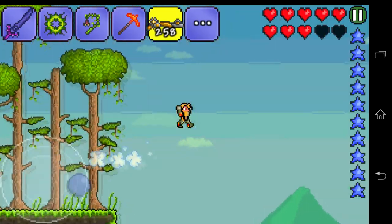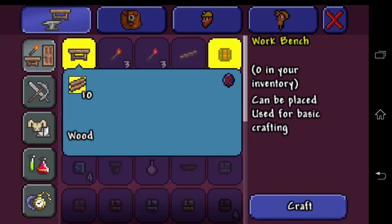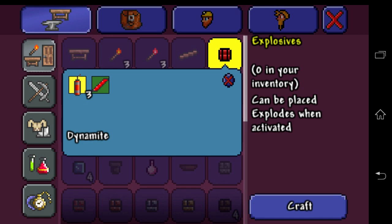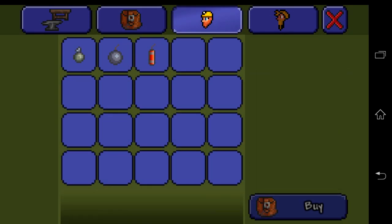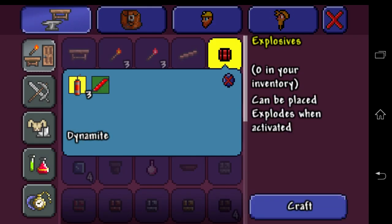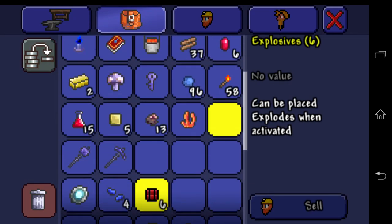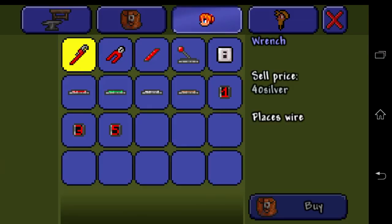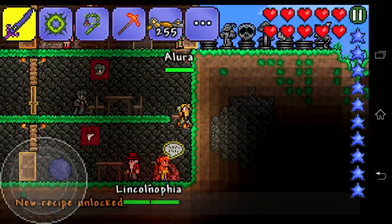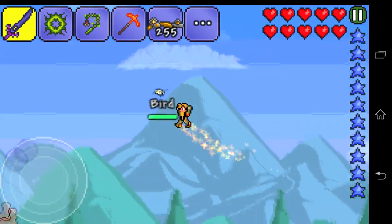We're back at home and let's buy some dynamite from the Demolitionist. I think we need 16 of it. We need three for the explosives so let's buy 18. We have some wires so we can craft the explosives — we got six of them. We also need the wrench and let's buy something from the mechanic, maybe the switch. Now let's get back to the ocean, place the explosives, and make a huge boom to get our meteorite ore.